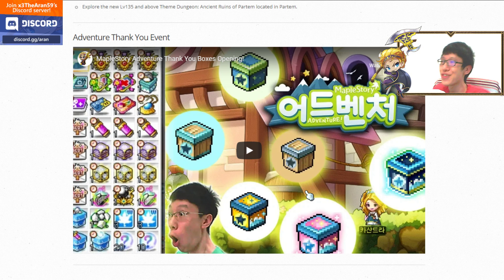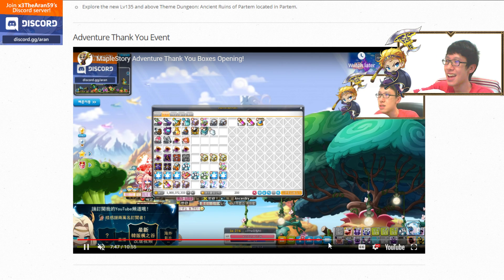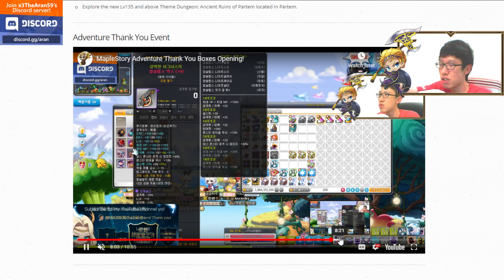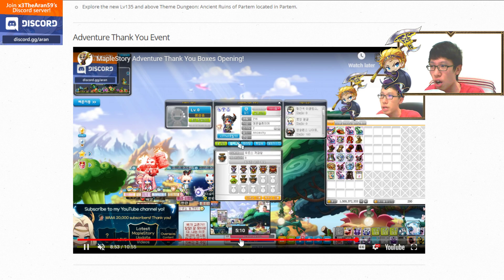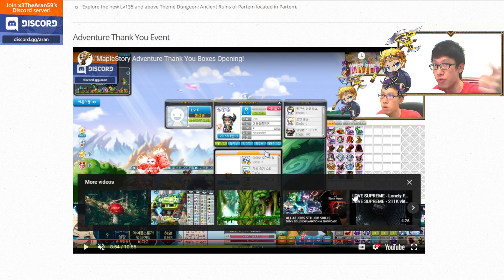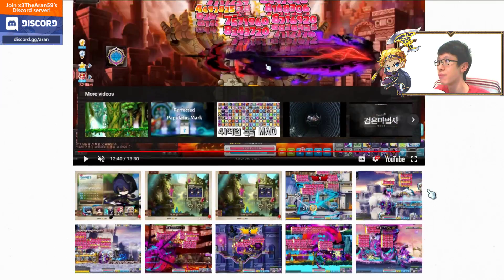We've reached the end of the Adventure update overview. The Thank You Boxes contain many items — you may get more or fewer depending on your progress. You'll get more items compared to KMS, even from the pre-registration update. I showcase opening all the boxes and what items you get at each Adventure Tier rank. Once you rank up your Adventure Tier, you'll receive different Thank You Boxes at the end of the event.